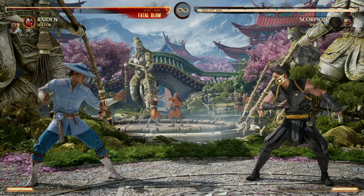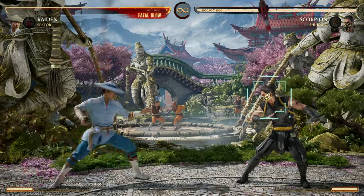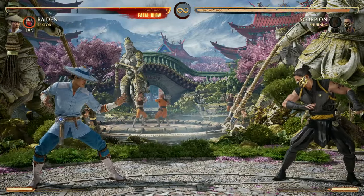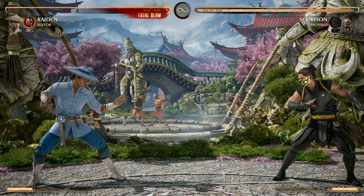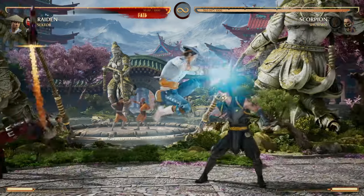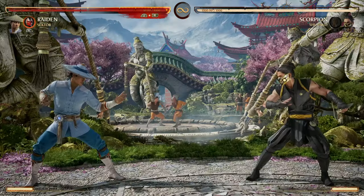This uses the entire cameo bar, but the missile turns into a homing missile. No matter where your opponent goes — whether they jump or whatever — that missile is going to go right for them. It's kind of a trade-off: do you want to use the rest of your cameo meter for that, or just use the missile and then rush with pressure?